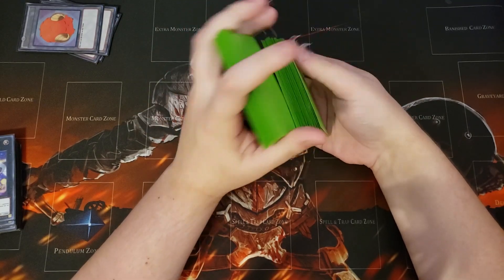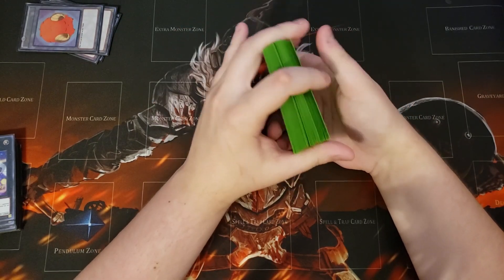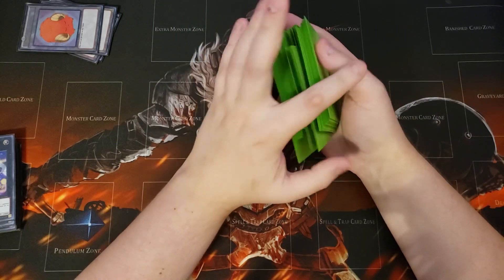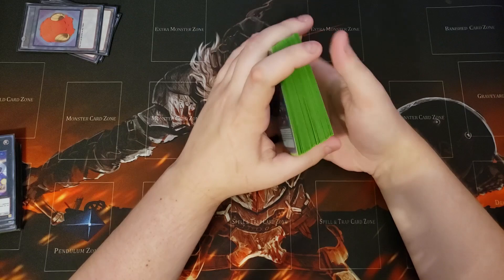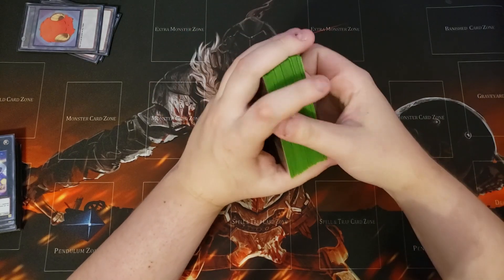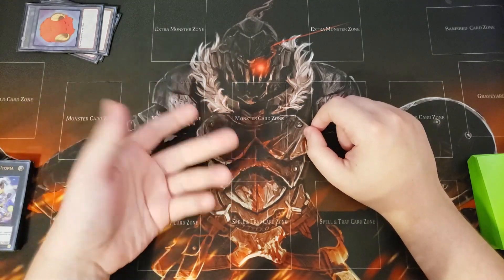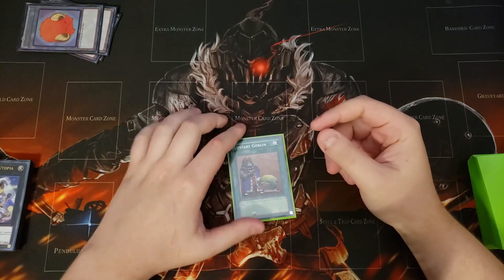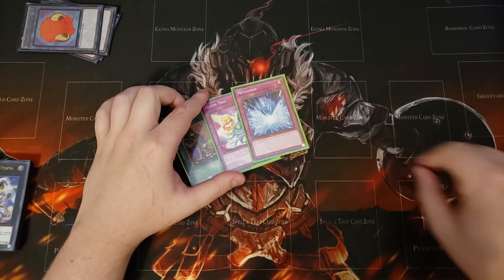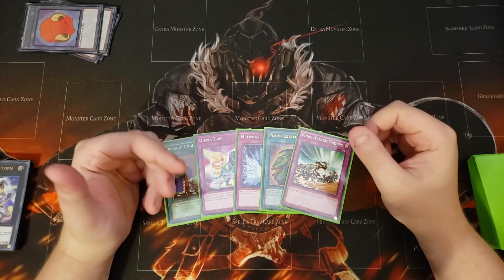Mystic mine is really there to get you through the first turn, and it fits the theme almost perfectly — like a goblin cave. When Izzy requested this deck he mentioned it's like goblins in a cave, which I thought was really cool. So we draw into upstart goblin — technically part of the theme since it's goblins — along with ojama trio, metaverse, pot of extravagance, and final attack order.